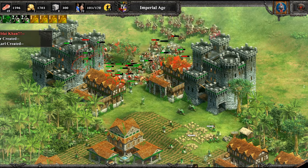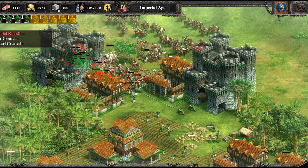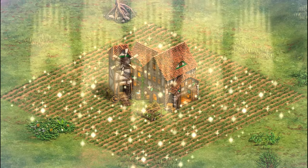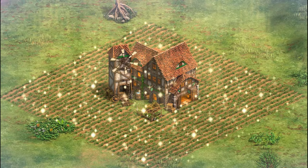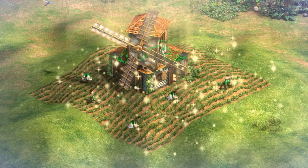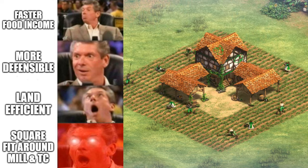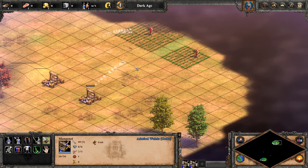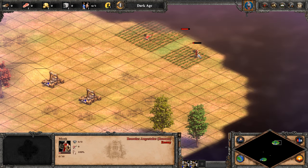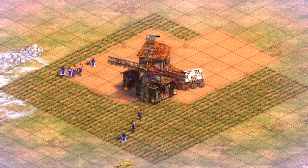The ability to have a condensed food economy with these bonsai farms means you can at least concentrate your defenses in a smaller area to protect it. I think the most compelling benefit of 2x2 farms is that you can finally unlock the aesthetic bonus currently available only to the Poles, of being able to perfectly square your farms around your mill, as well as becoming the first civilization able to do the same around their town center. This also lessens the potency of the exploit known as the Crop Shot, although you otherwise have to be more careful when enemy siege is on the field, and rams especially can devastate these small farms very quickly.